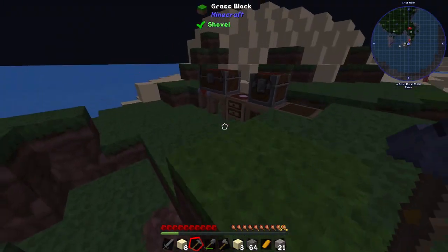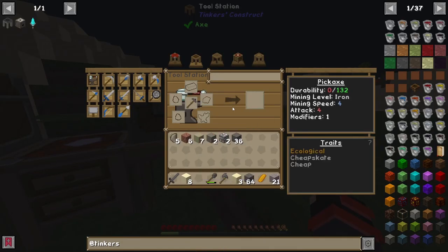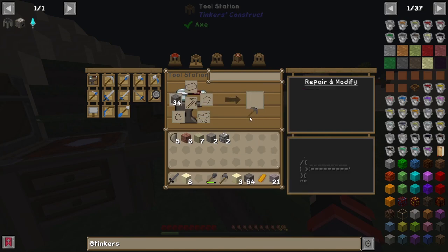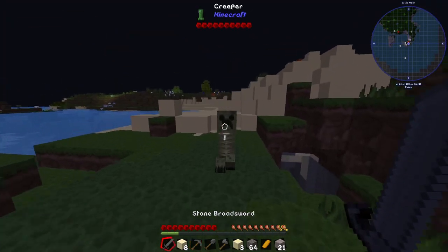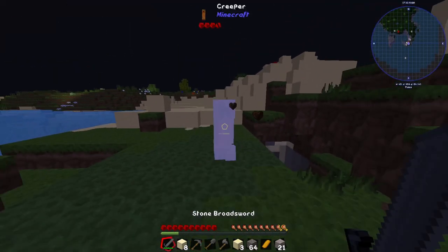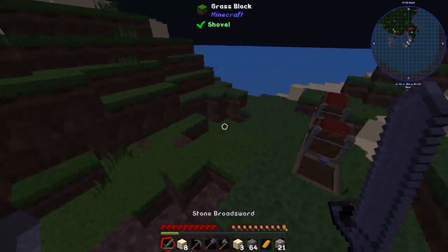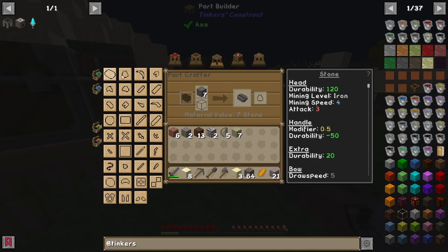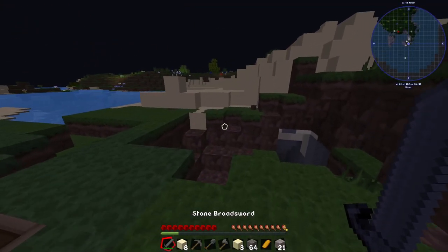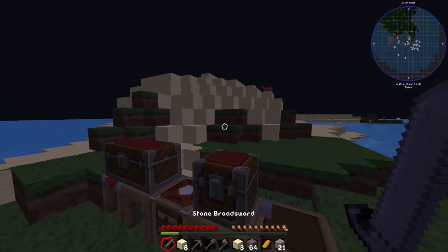After mining for a bit, my tool actually broke — and this is a good time to show you guys how to repair your tool. You can take your stone pickaxe and repair it with cobblestone, which is quite nice. Another way to repair is using sharpening kits. So say your stone broadsword is broken — you could actually use the repair kit to repair it. Very nice indeed.